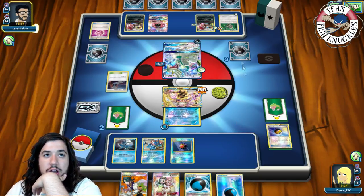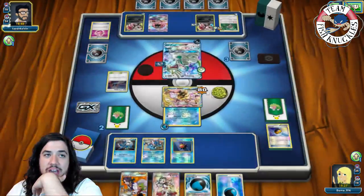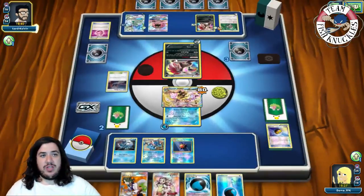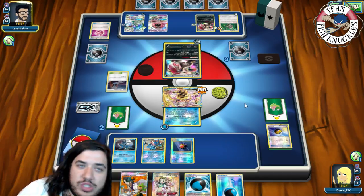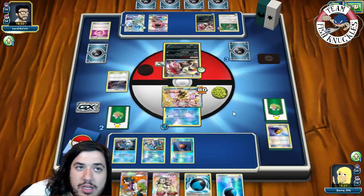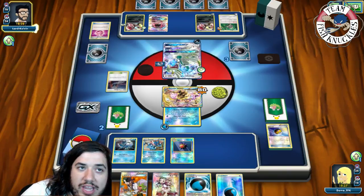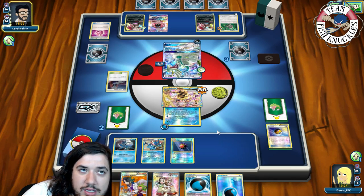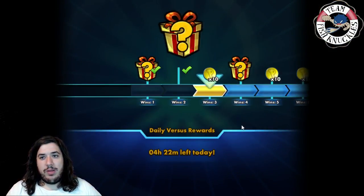He finds a Double Colorless and attaches it to Zoroark — three, six, nine — he will take a knockout this turn with Zoroark. He does double Stand In, retreats into Zoroark, then sends up Drampa instead, deciding not to take the knockout. We see a concession victory screen.